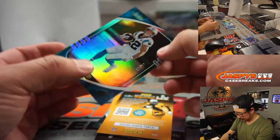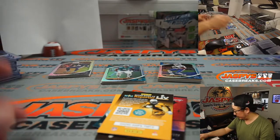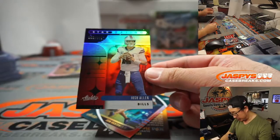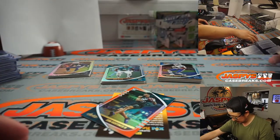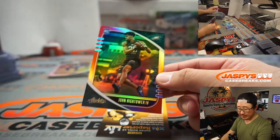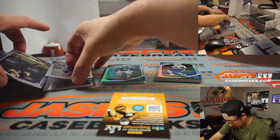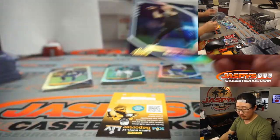We've got Christian McCaffrey to 25. Gale confirming there was none either, so maybe we've got some Kaboom possibilities here. There's Josh Allen to 100, Stargazing, AFC East. And we've got John Hightower IV to 75 for the Eagles, NFC East. Stephon Gilmore reveals an Anthony Gordon to 199.